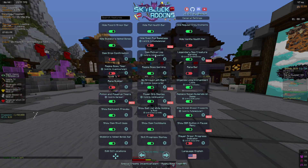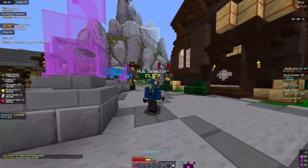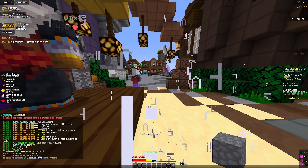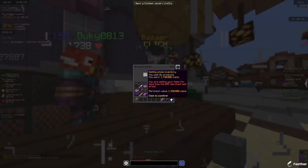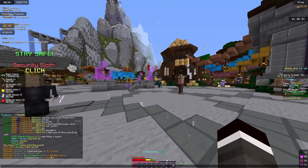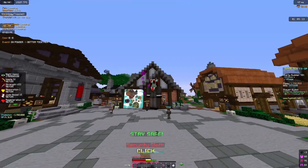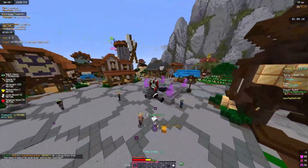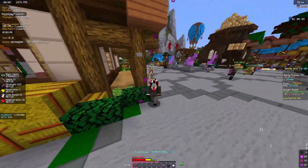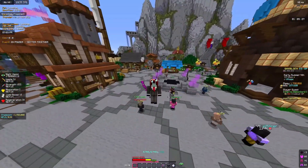The item pickup log is also really useful. Whenever something enters or leaves your inventory, it shows on your screen. So if I buy a cobblestone it says plus one cobblestone on screen, and if I sell it it shows minus one cobblestone. It's just nice to know what's going in and coming out of your inventory as you play.